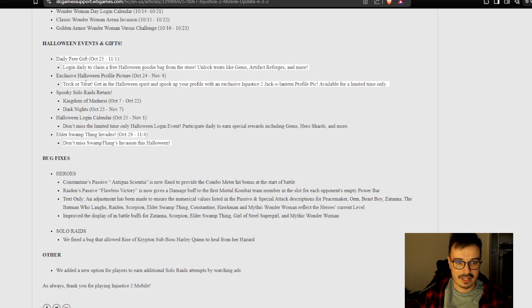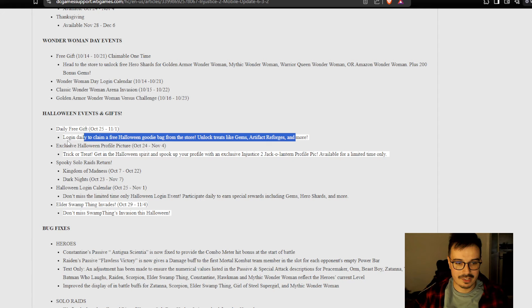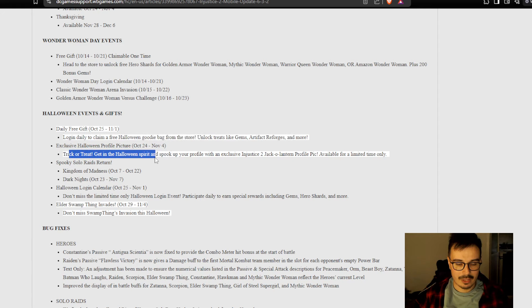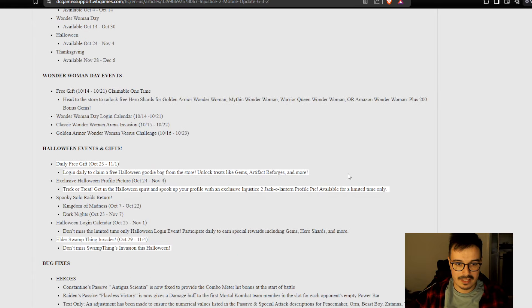Then we got Halloween events — again a daily login calendar. We've had a daily login calendar streak at this point with some pauses in between. Halloween profile picture and all that stuff, and probably some sales even though they don't say so here. We got Spooky Solar Raids with Kingdom of Madness and Dark Knights — that makes sense. Please add a Silver Banshee challenge at this point, come on. Halloween login calendar, Elder something invades — and yeah, that's pretty much it, though there might be a bit more.